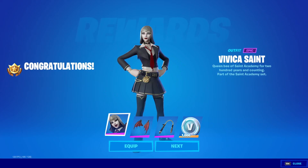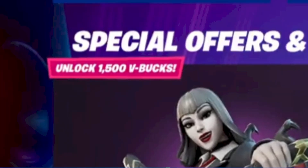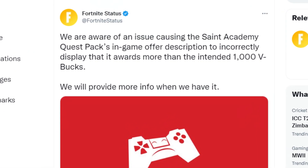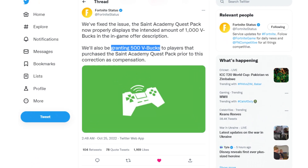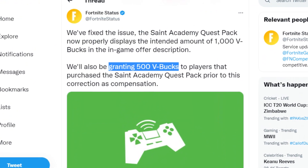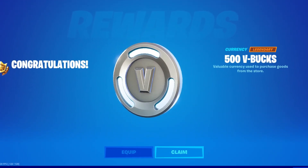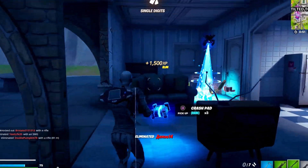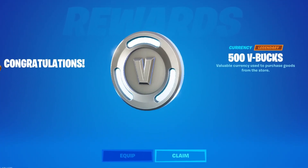Last night the Saints Academy pack released in the item shop and it displayed the incorrect amount of vbucks — it showed 1500 vbucks instead of the intended 1000. Fortnite Status tweeted they fixed the issue, and they've been granting 500 vbucks to players that purchased the Saints Academy pack prior to the correction as compensation. So if you picked it up when it displayed 1500 vbucks, you'll be getting a 500 vbuck refund.